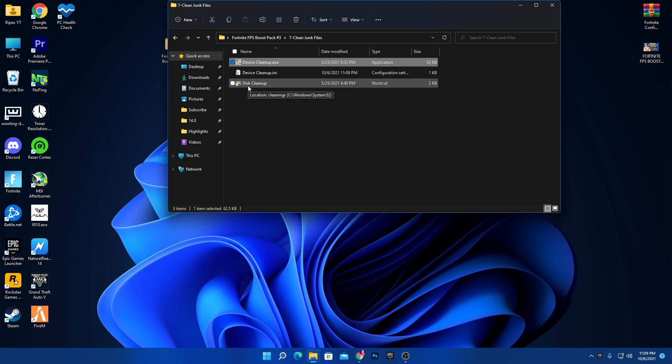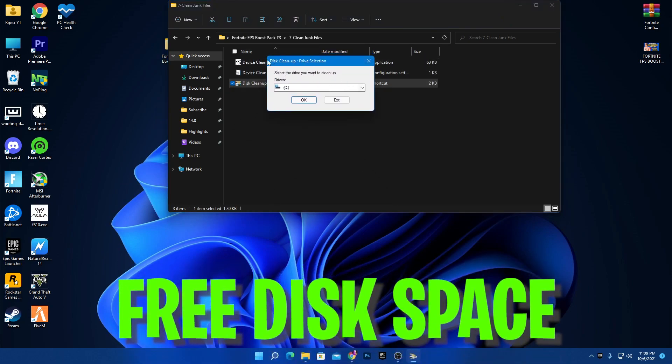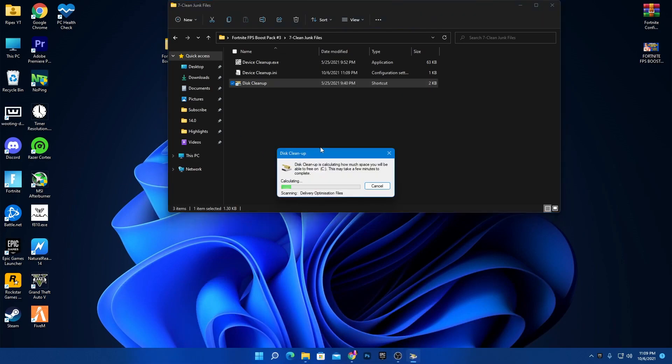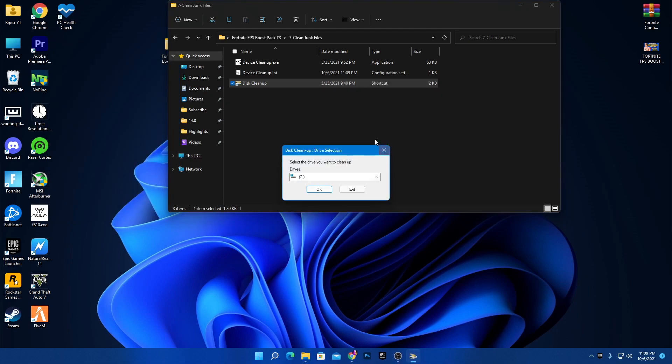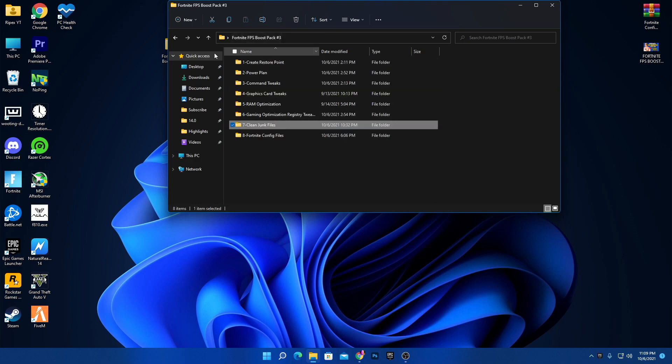Next, open the Disk Cleanup software — important if you're low on storage. Select the drive where Fortnite is installed (I select the C drive), hit OK, and let it calculate the junk files. Once done, click 'Clean up system files' and it will delete all junk and corrupted system files from your PC.